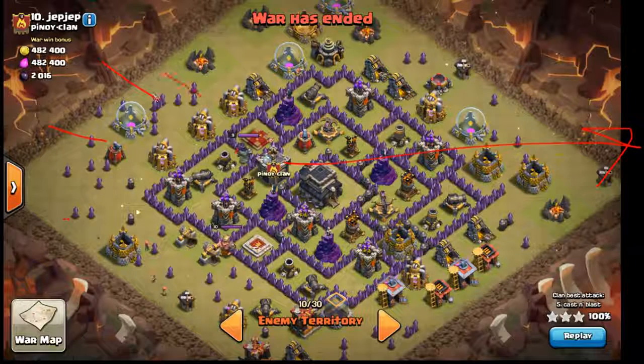Then I'm throwing a jump spell down over here — maybe over here, over here — it doesn't matter. The jump is to get to the queen and get your troops into the core.